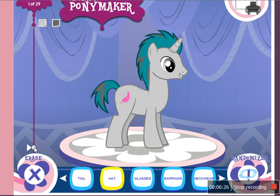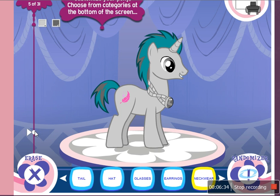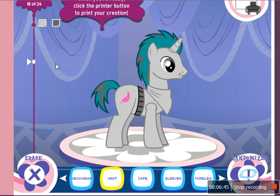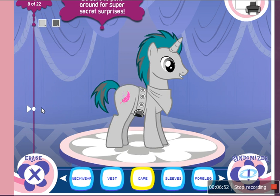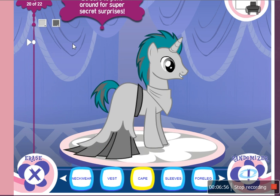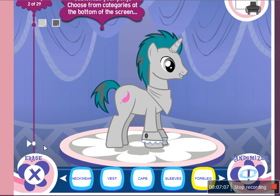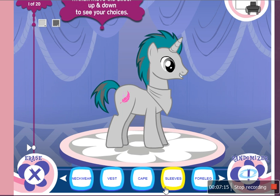A hat? 29 different types of hat. Glasses. Earrings. Neckwear. I think that... Vest? No vest. Cape? I can have a cape. I'm a princess. Four legs. Sleeves — I don't have the vest on, so no sleeves.